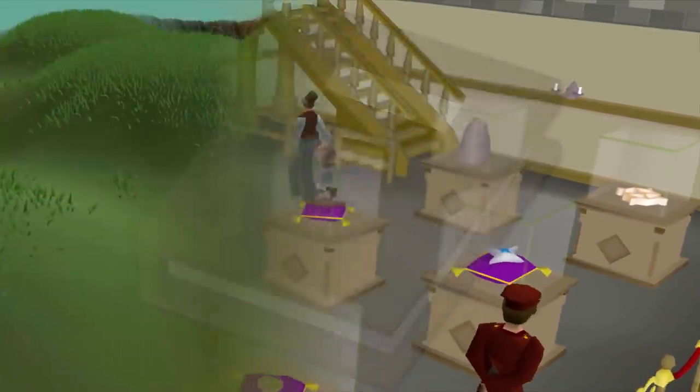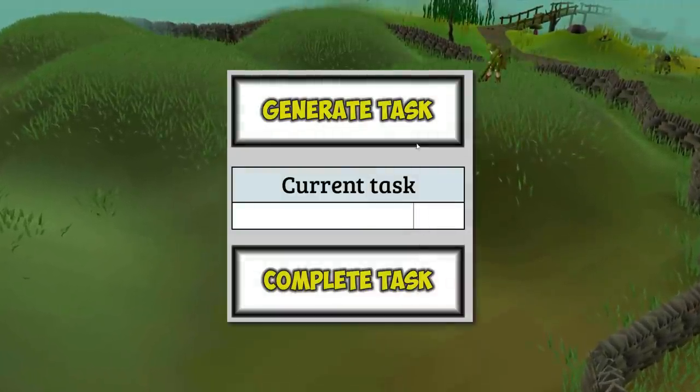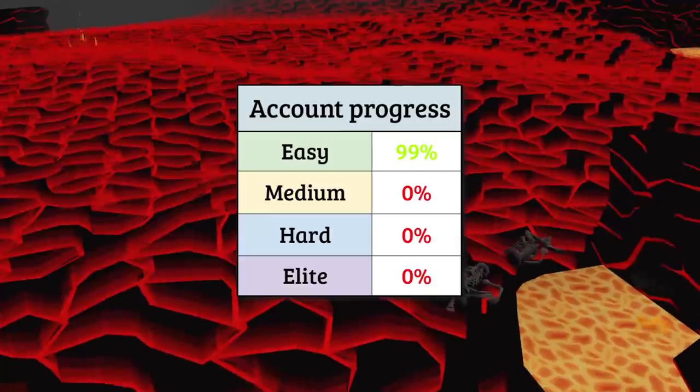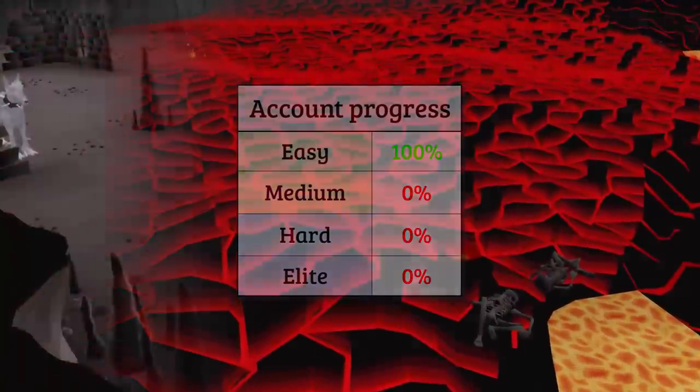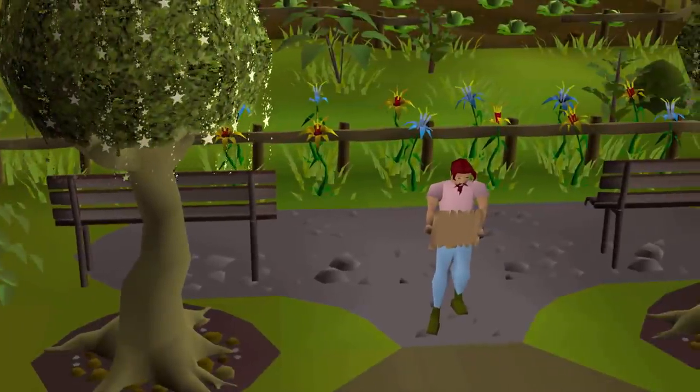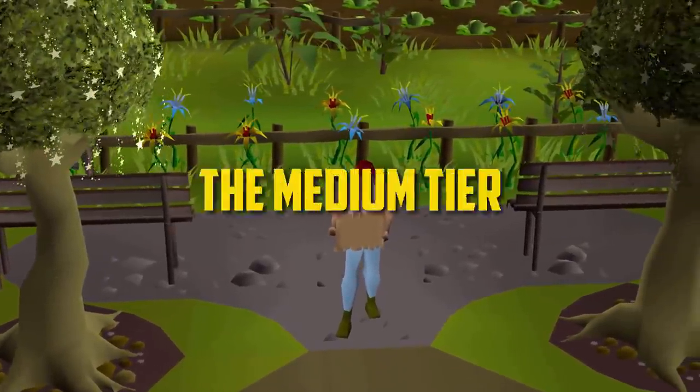The collection log — it's the foundation of my spreadsheet which I use to generate and complete one task at a time. After completing all easy tasks, I am now faced with new challenges where my skill and perseverance will be put to the test more than ever before. Welcome to Season 2 of Generate Task: the medium tier.